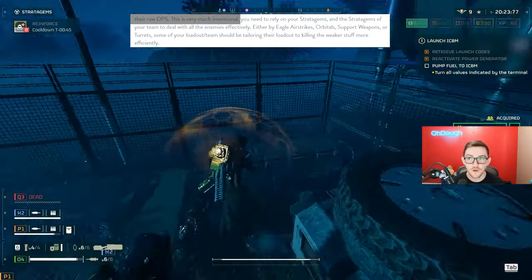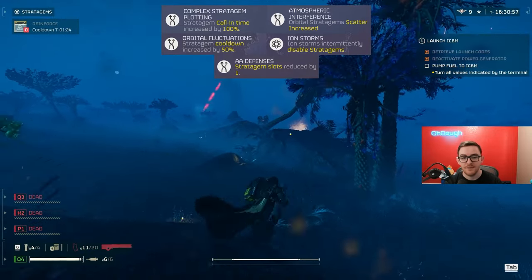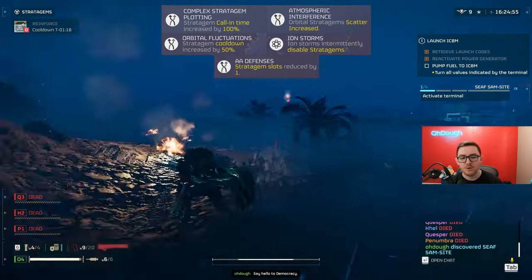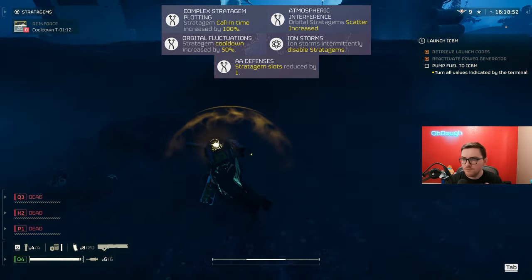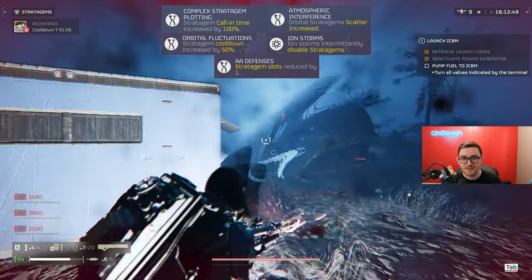This is in direct contrast to what the game tells me. Whenever I load into a match and I see certain modifiers like complex stratagem plotting — stratagem calling time increased by 100% — that may not seem like a big deal, but it is. I'll explain that later. Orbital fluctuations: stratagem cooldown increased by 50%. It now takes not twice, but 50% longer for my stratagems to come off cooldown for my support weapons and basically everything else.